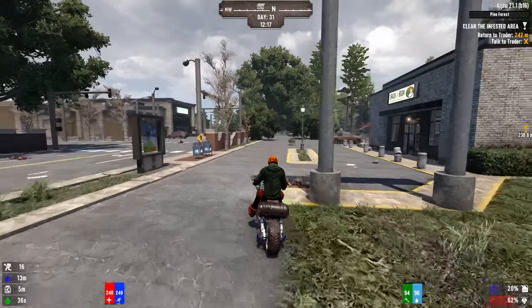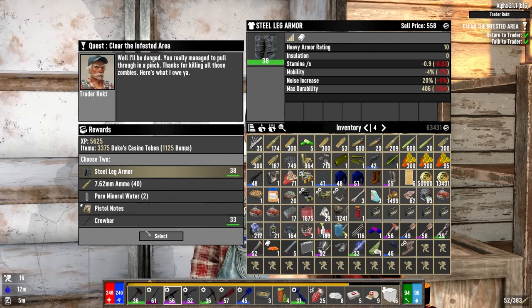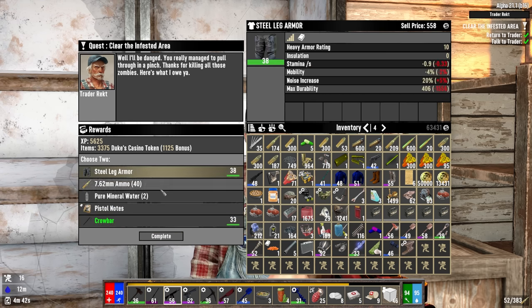For now, let's head over to Trader Wrecked and turn in this quest. Good morning, Wrecked. Let's see what he's offering for a reward here. Ammo, leg armor. I think probably we'll go with the sellable stuff here. Is that the play? Or I take the pistol notes and scrap that into a bundle of skill notes. Well, no, because we're trying to get money right now. So anything that I can sell, give me that.